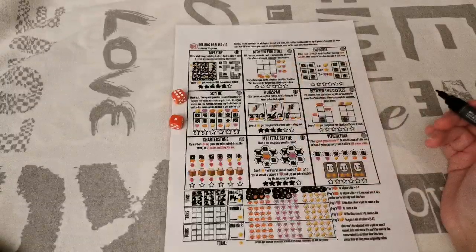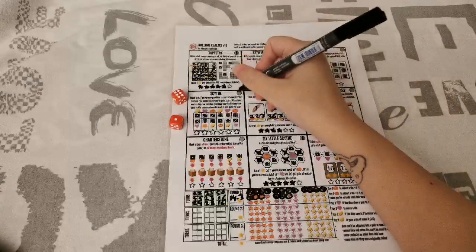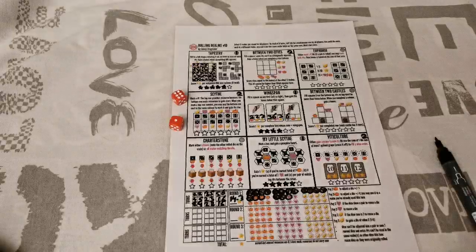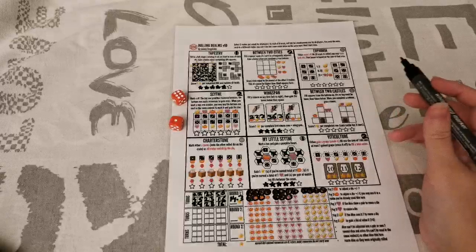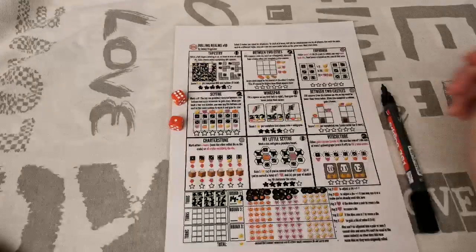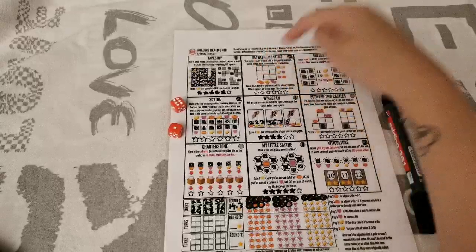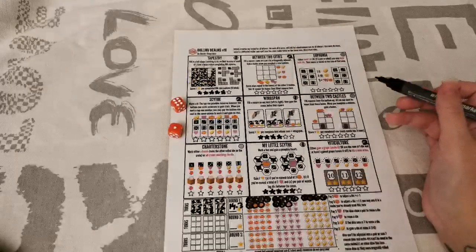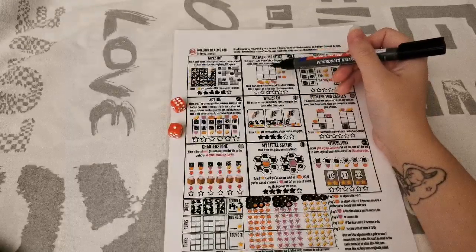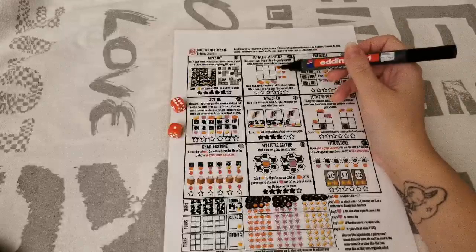For round 2, we're doing Between Two Cities, Sight, and Viticulture. Please mark those with a number 2. Resources do not carry over. In Between Two Cities, you can put any number you want as long as the same ones don't touch each other orthogonally. Completing rows or columns gives resources. This realm scores equal to the worst of the other two realms — whichever of the other two scored lowest becomes your points here, but you also need at least that many filled squares in this grid.